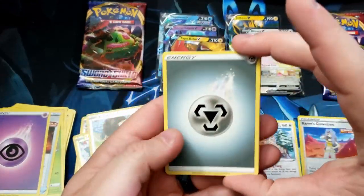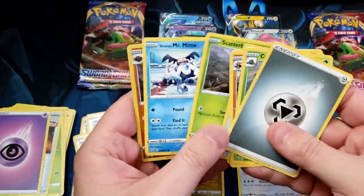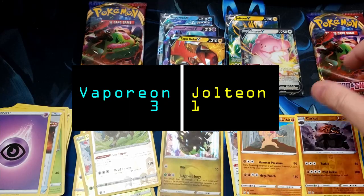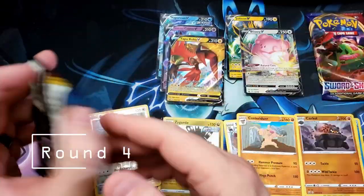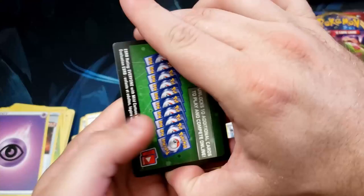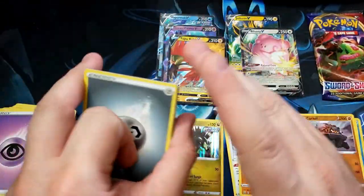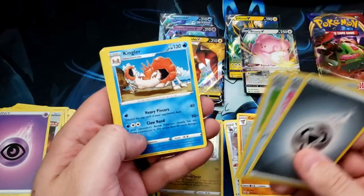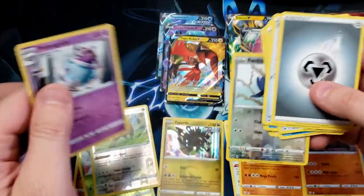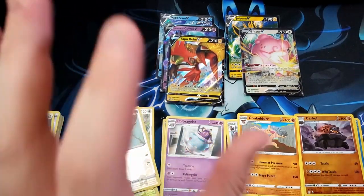This is making up for not getting anything in the Flareon pack. This is a heated battle. Does the heat stay up on the Vaporeon side — Battle Styles, can they keep it going? Cacturn, Girder, Lickitung, Joltik — Skitty, Mr. Mime, Charcoal, and a Conkeldurr. Oh, you're slipping, Jolteon! Vaporeon's got the momentum. If we get another ultra rare or better that cinches it — but Sword and Shield could whip out something spicy.